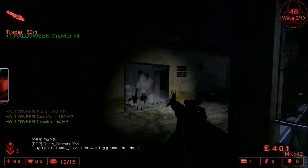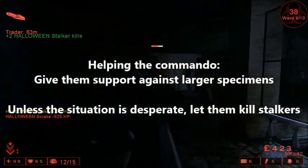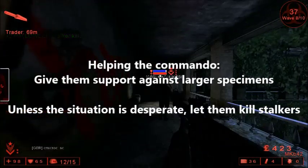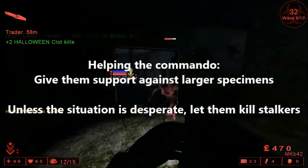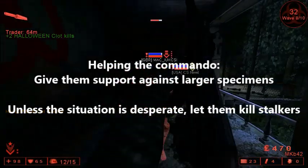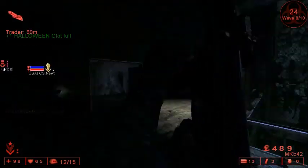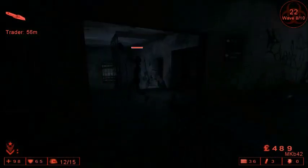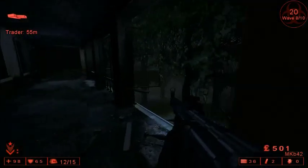If you have a Commando on your team, there are several ways you can help them. If they're taking on a larger specimen like a Scrake or Fleshpound, give them backup — assault rifles don't do enough damage for them to safely handle these specimens alone in multiplayer unless the specimen is already weakened. Also, let them kill the stalkers unless the stalkers are about to kill you or a teammate on very low health. The Commando will be more than happy to get those stalker kills since they'll be eager to level up their perk.